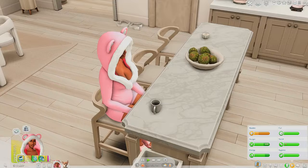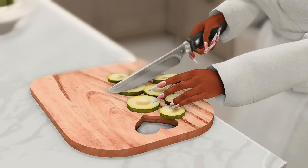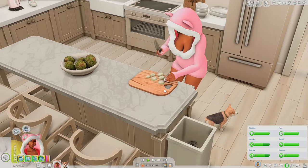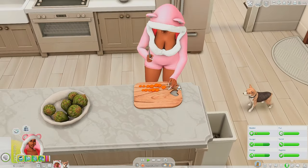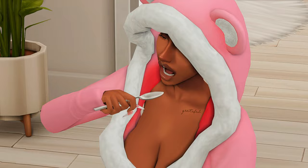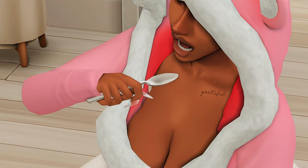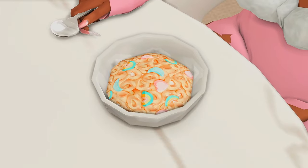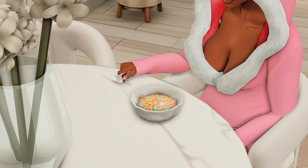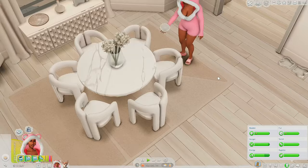Our next mod is the Cutting Board Override by Chanel for Sims — we have a different type of cutting board. Look at the heart design! There are 12 different cutting boards to choose from. This is a Default Cutlery made by Dudley's Trailer, which overrides the EA cutlery. We also have a different texture for quick meals and breakfasts — this mod is made by Apricot Rush. There are plenty of other quick meals available and it changes the texture of the food and breakfasts in the game.